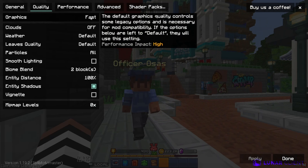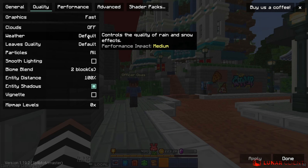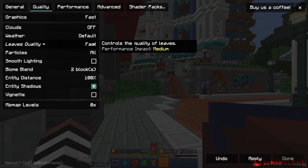For quality, I have my graphics set to fast and my clouds off. For my weather, I have it set to default right now, but you can change it to fast if you'd like that extra boost — same with the leaves quality.